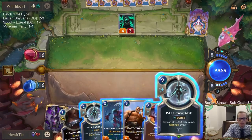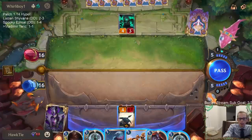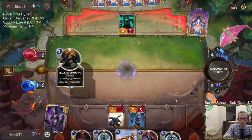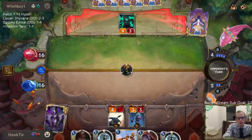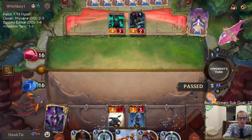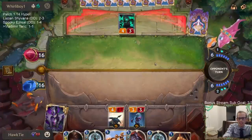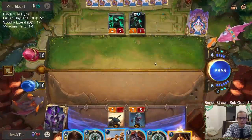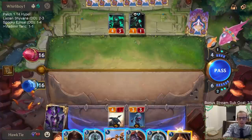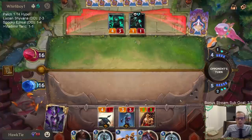We both still have five cards in hand and one thing in play each - pretty even right now. We know one of their cards is Curse Keeper. My best play is Kato, but if I play Kato and they go Vile Feast on the Iron Ballista, suddenly it's not the best play. I'm going to go with the Crescent Guardian because I'd rather have the Nightfall available for the Pale Cascade. Please just never ever play Blighted Caretaker.